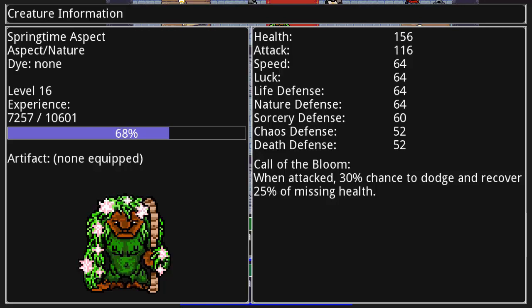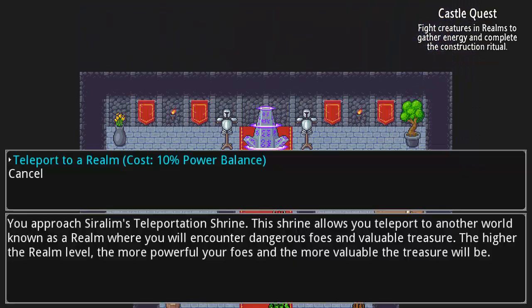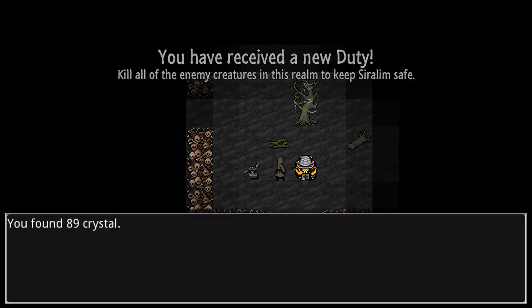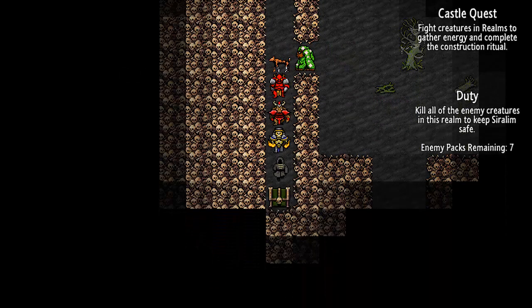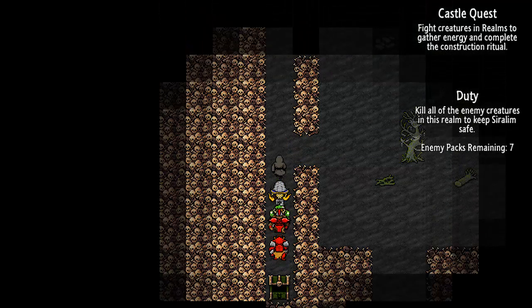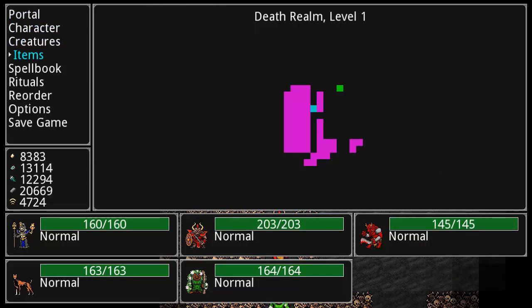The controls are extremely dialed back. WASD to navigate the world and menus, E to confirm, Q to cancel. This can lead to some wonky moments when playing with equipment, but overall it's fair enough. The game can be played entirely with the left hand, which is great, because my right hand needs a break.